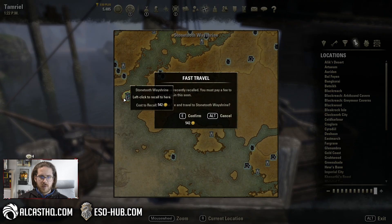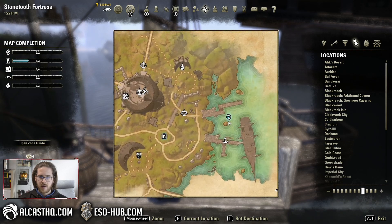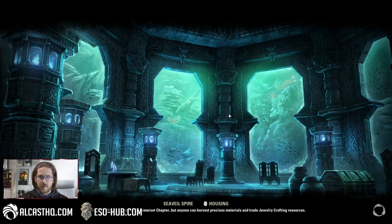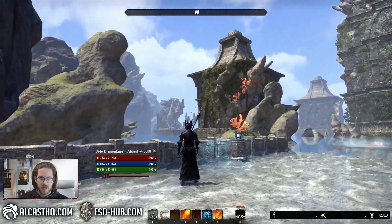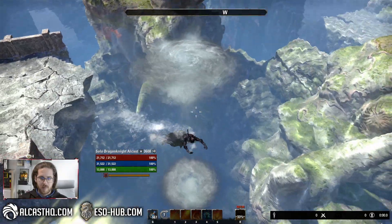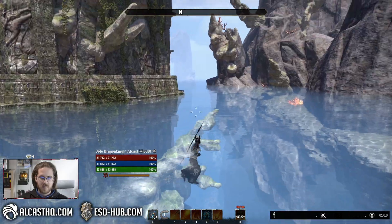Let's check out one of the new homes. This one is in Betnik, called Sea Whale Spire. You get there by boat and it looks pretty impressive. It has a huge water area — I haven't checked out the whole house yet, just the entrance and the first room, but it has a huge entrance and you go into the house through this.